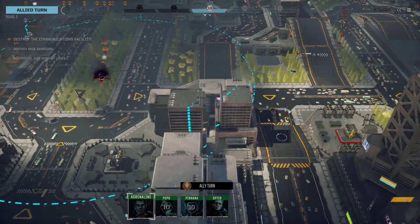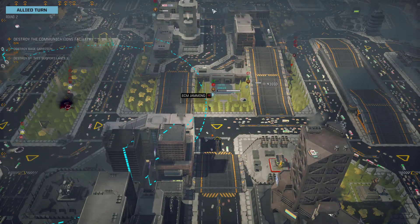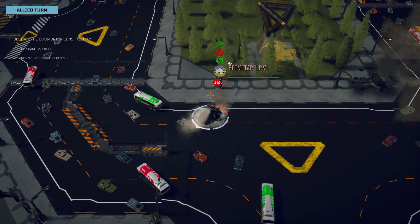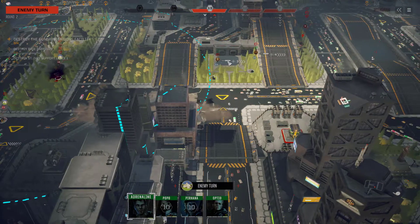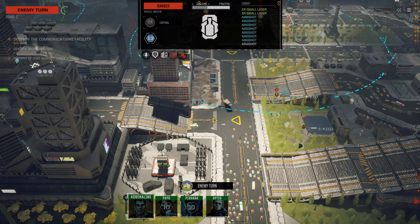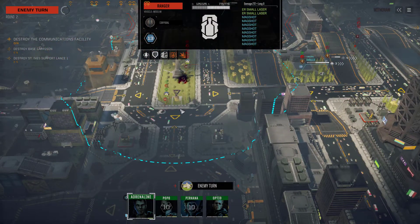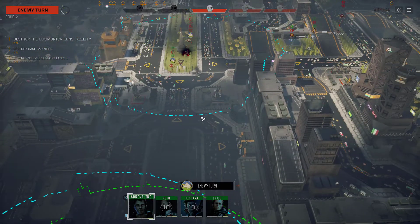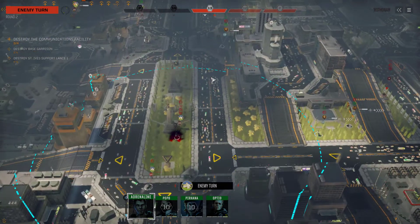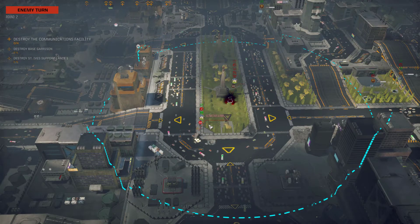Turn 13 — so the allied turn, which is the Ranger. There is one more thing — holy cow, he missed like crazy and destroyed at least one building, but he has a few mag shots which are insane and are going to come in handy. So this is turn 13. Then we got the turrets — probably — I can't see them.